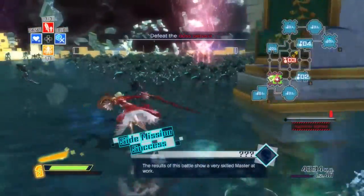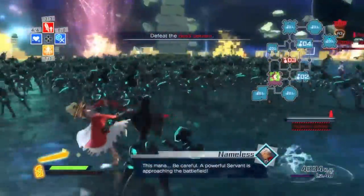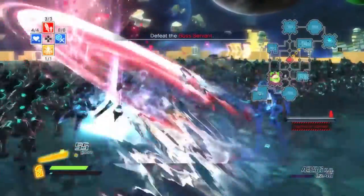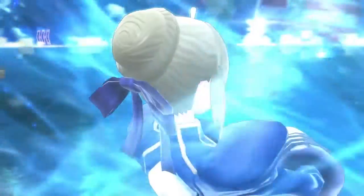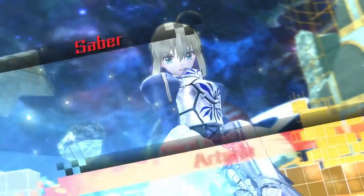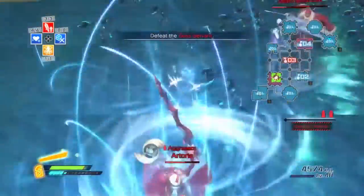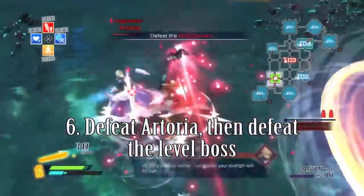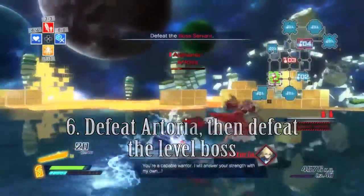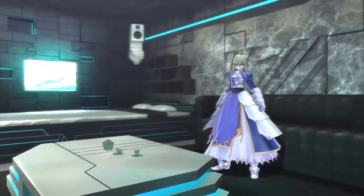Once you've done that, you'll get a message saying Artoria is about to show up. And there she is. Now defeat her, and then defeat the boss after her. And there you go, that's how you unlock Artoria.